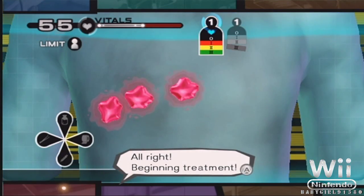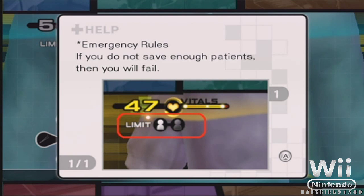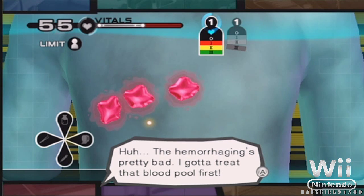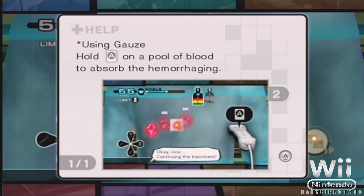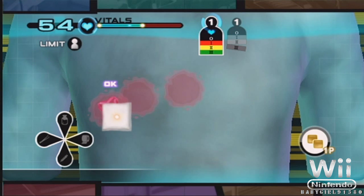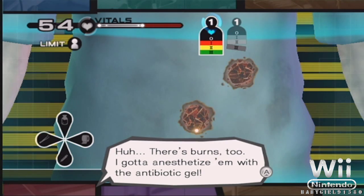All right, beginning treatment. Hemorrhaging's pretty bad. I gotta treat that blood pool first. Okay, nice. Continuing the treatment. Blood pools have been treated. Let's get a look at the abdomen next. There's burns too. I gotta anesthetize them with the antibiotic gel.